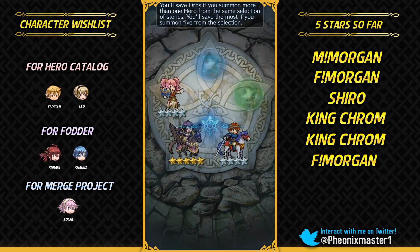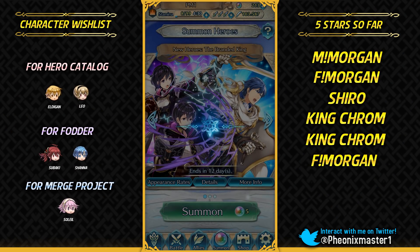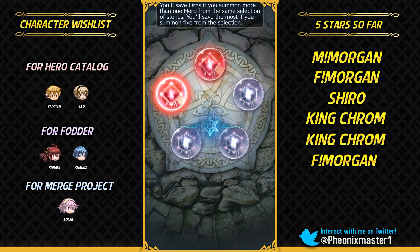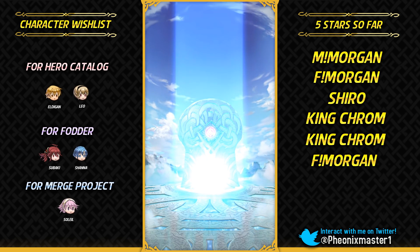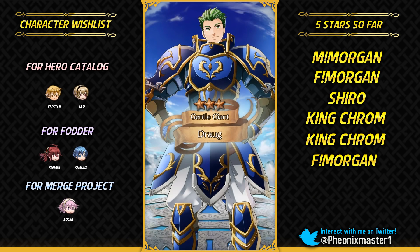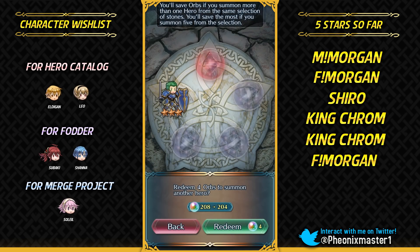Now I remember why I'm getting lucky on this Awakening banner — I married Anna in my Awakening file. In all of my Awakening files, I married Anna. So that's why she has blessed me with that luck. It does make sense now why I'm being this lucky on this banner.